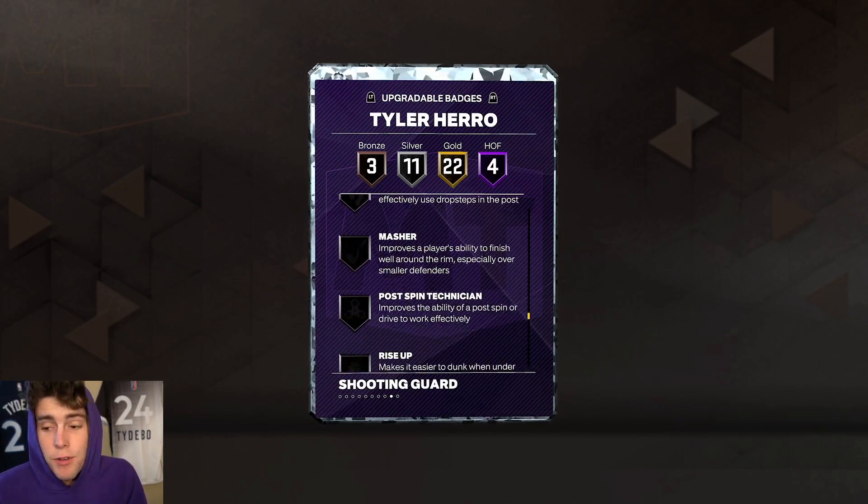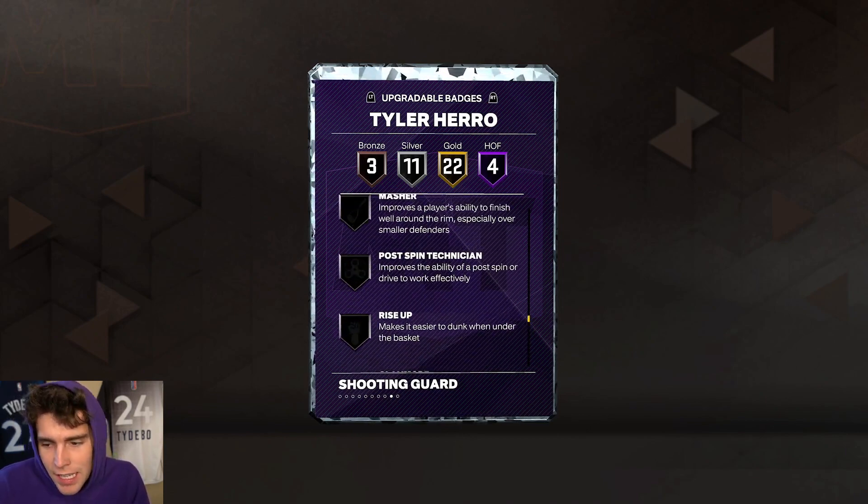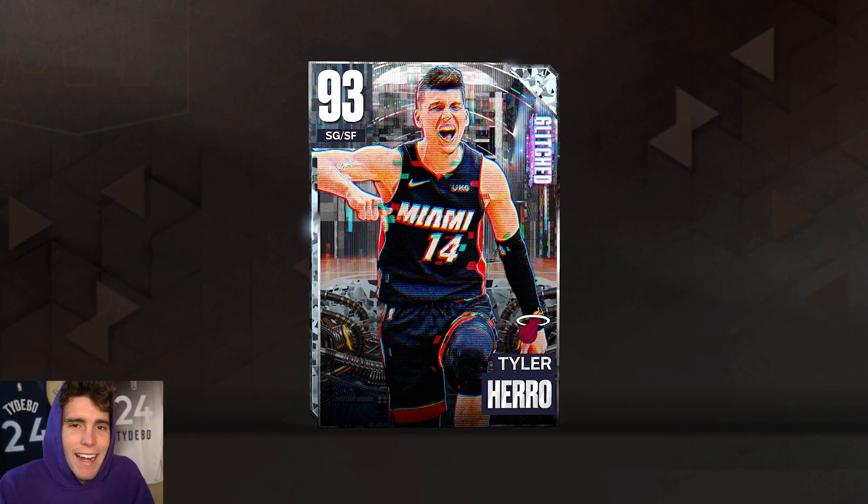Bronze badges, including Quick First Step, can be upgraded, and that is a really important thing. You probably should give him Unpluckable, but the rest — I mean, you don't really need to apply anything to him.